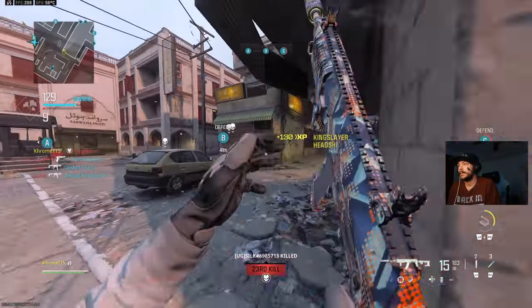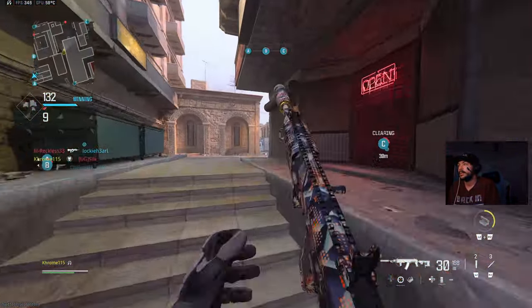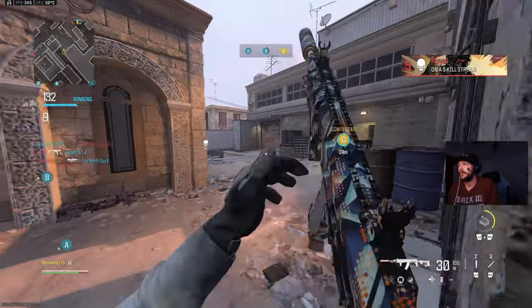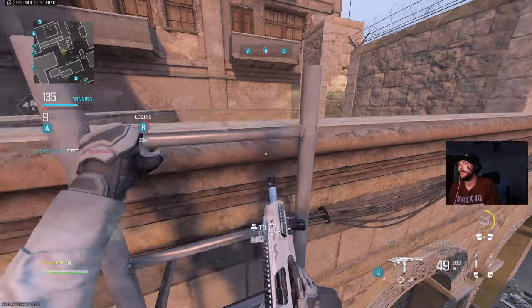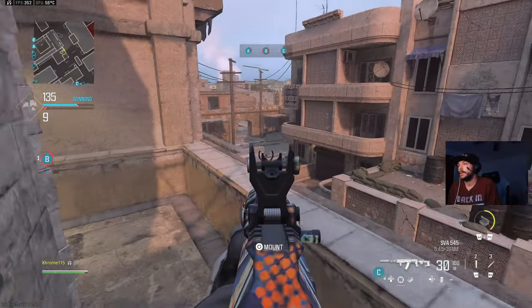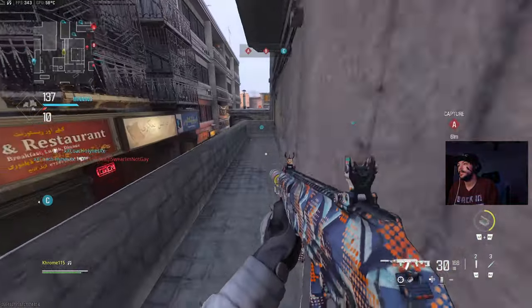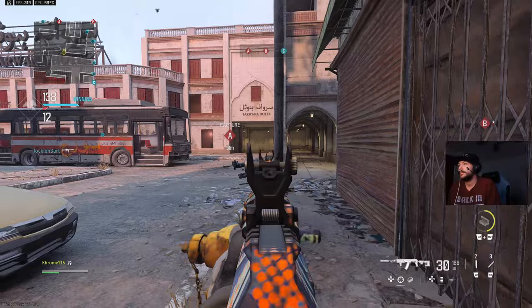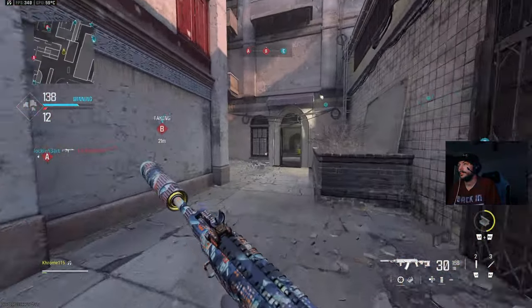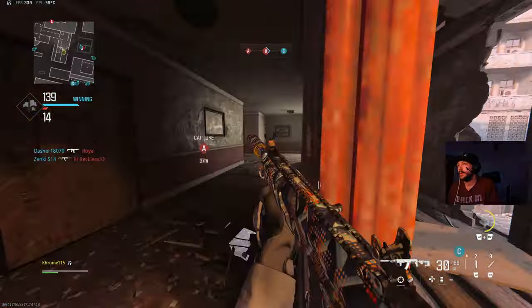I want kills - I'm not going to keep pushing into their spawn, otherwise they're just gonna sit back. Spawn flips. We're losing Alpha, we lost Bravo. Securing objective Bravo.